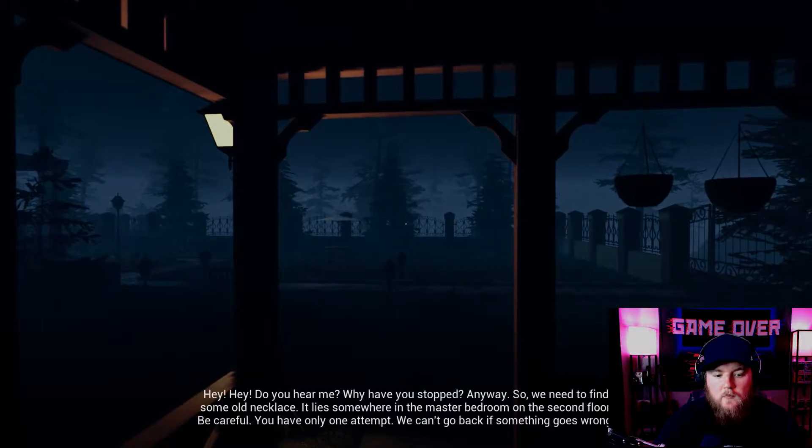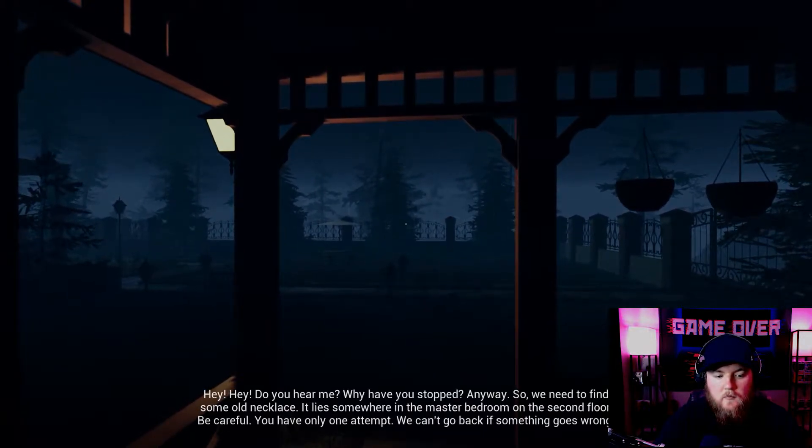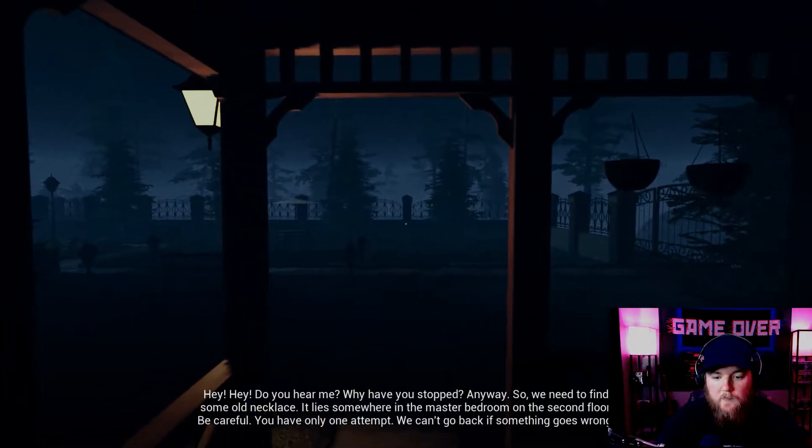Hey, do you hear me? Why have you stopped? We need to find an old necklace. It lies somewhere in the master bedroom on the second floor. Be careful — you only have one attempt. We can't go back if something goes wrong.